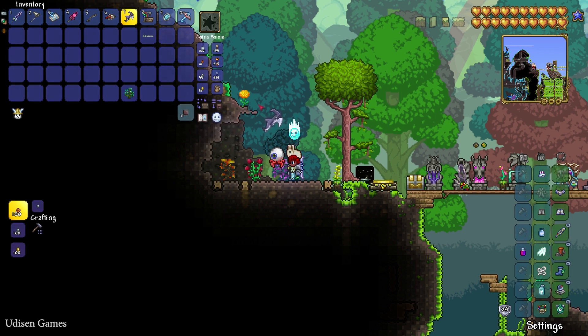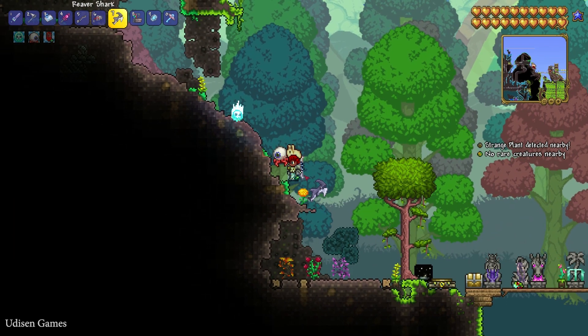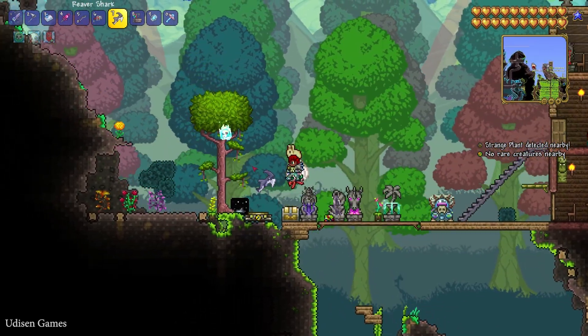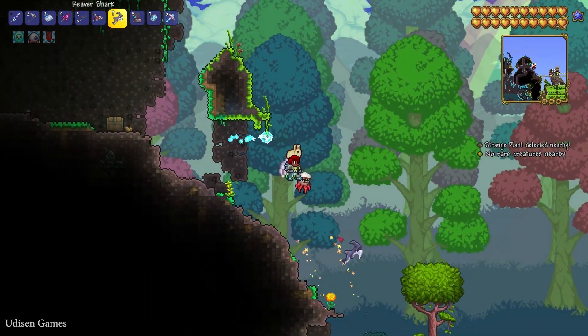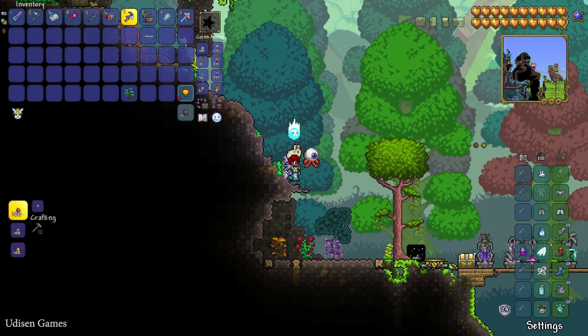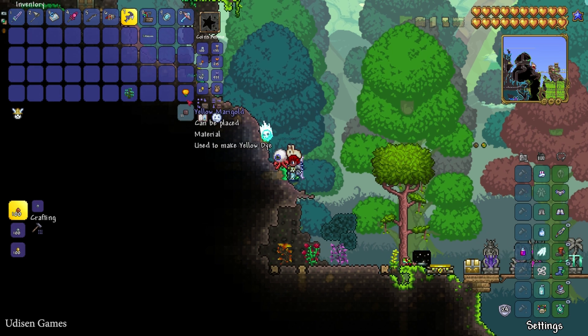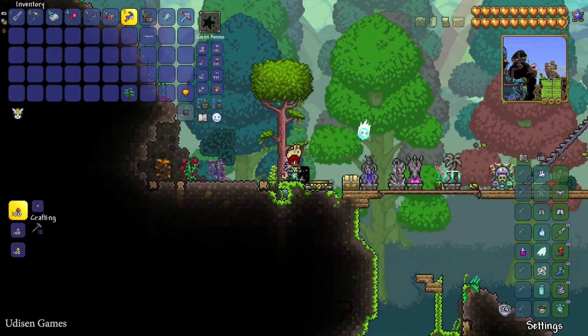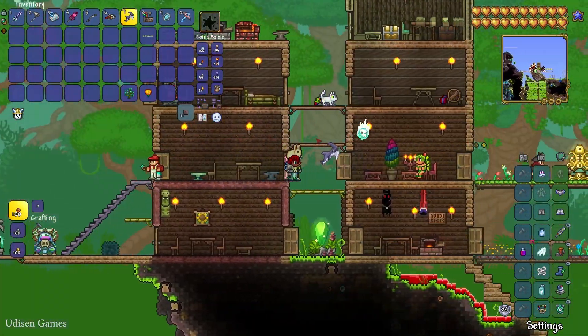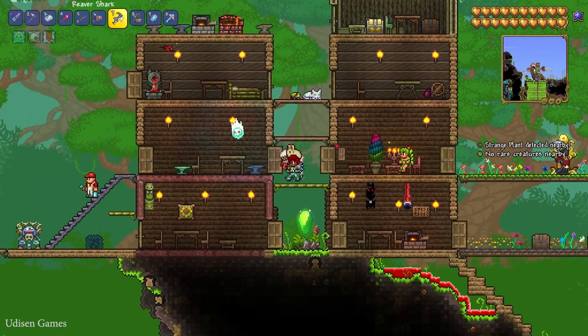Place the strange plants in your inventory, and that works perfectly. You also need to place in your inventory at least one dye material. The easiest material you can find in any world, in any forest, is an orange flower called Yellow Marigold. Simply remember this plant — it is the most common plant you can find in the game.